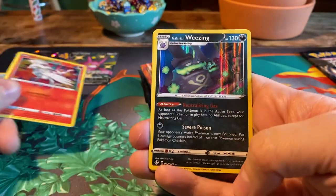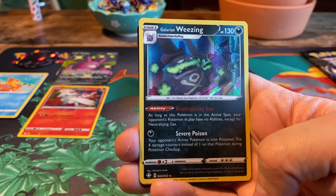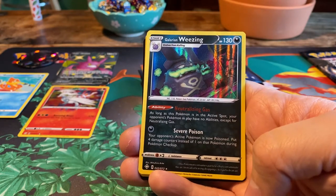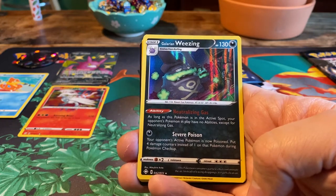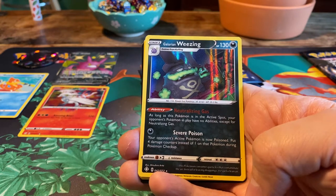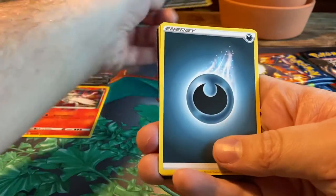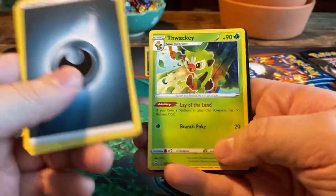Then we have a holo Galarian Weezing. 130 HP, dark Pokemon with the ability Neutralizing Gas: as long as this Pokemon is in your active spot, your opponent's Pokemon in play have no abilities except for Neutralizing Gas. And Severe Poison: your opponent's active Pokemon is now poisoned — put four damage counters instead of one during Pokemon Checkup. So they actually named that phase. Interesting, didn't know it had a name. Dark Energy, Rotom, Rusted Shield, and Thwacky.